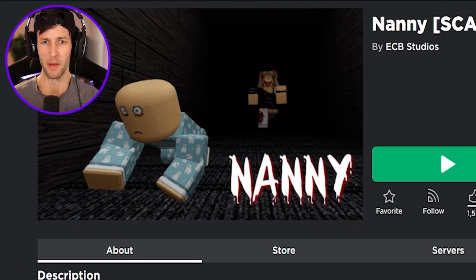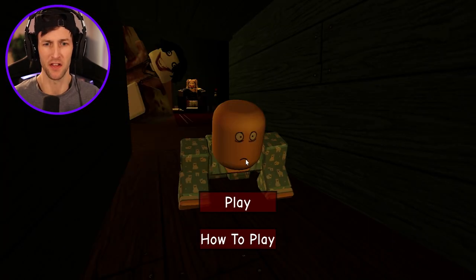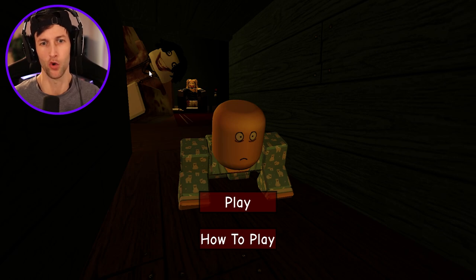Is that Nanny in the picture? And is this supposed to be us right here? Look at his face. He's just like, yeah, we got to get out of here. Let's do this. This is supposed to be us. I don't know who the heck this is. That looks like Jeff the Killer, if I had to guess. And then that, I think, is our Nanny back there.